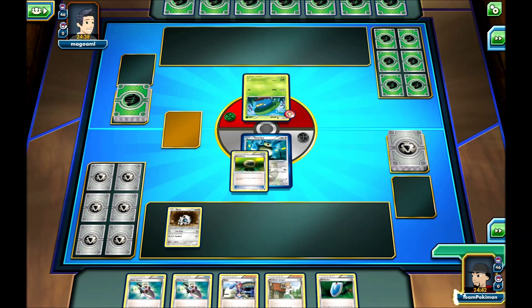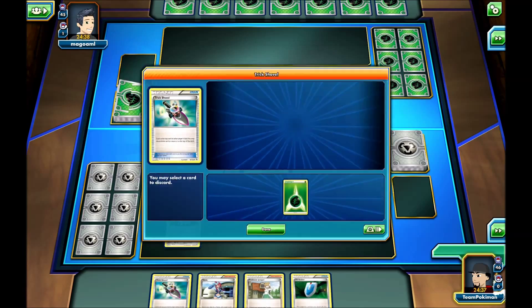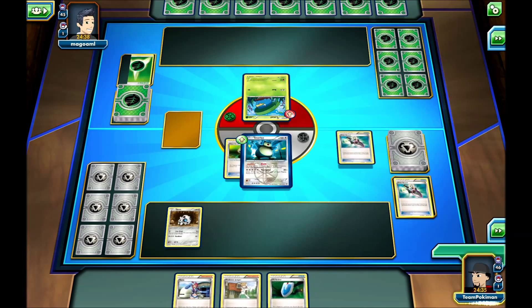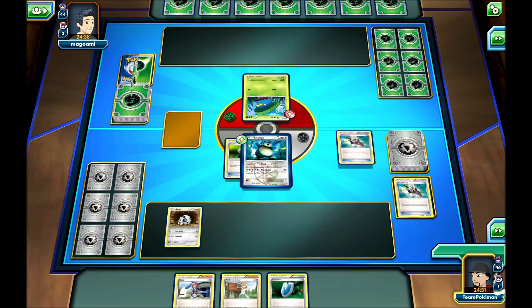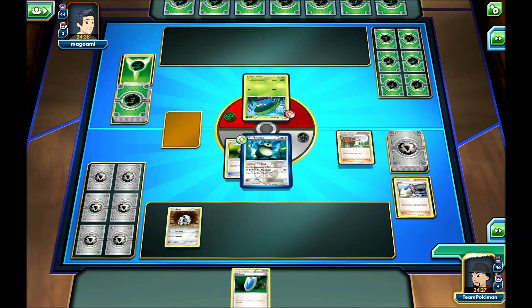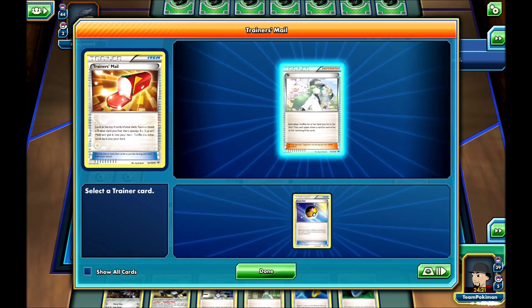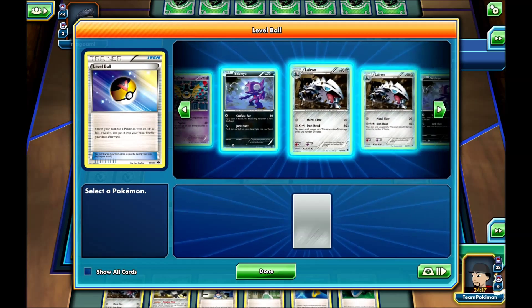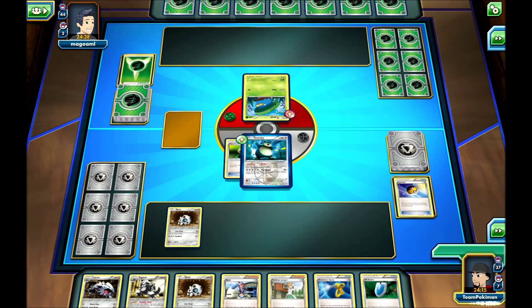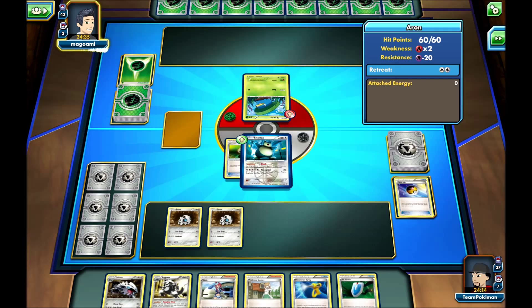I'll lay down the Float Stone and use two Trick Shovels, discarding two Energies from my opponent's deck. Then I'll use Juniper — trying to get as many Arons on the first turn as I can. We didn't get any, but we did get a Level Ball out of a Trainer's Mail. I'll use it to get another Aron, then end my turn. A pretty decent start — we got two Arons in play.